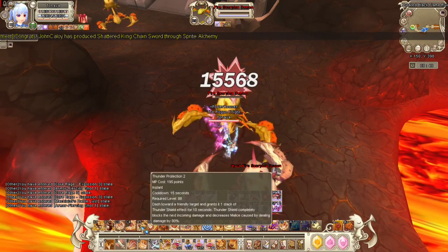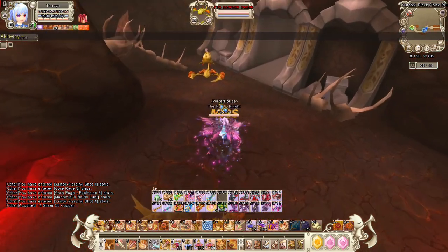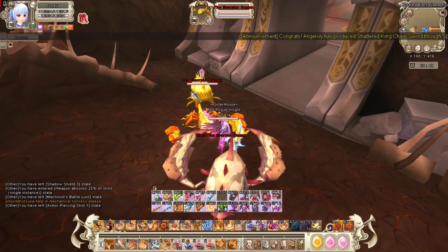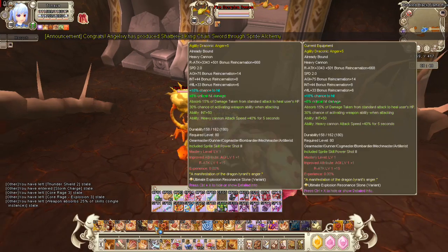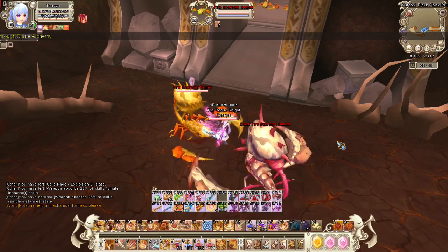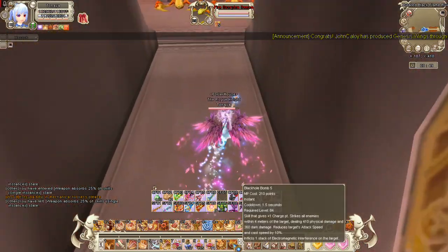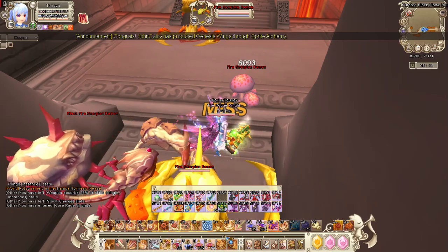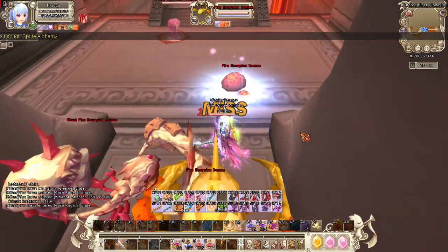This one gives you a charge and you can teleport to the enemy — or rather, to your teammates. This is not my teammate so I didn't teleport. And then this one is Nuclear Fission — it removes one of the negative debuffs you have. These two are for Range Attack. I usually use this one because it reduces the target's attack speed. But this other one I don't really use because it has a casting speed — it's not instant-cast, so I kinda hate it.